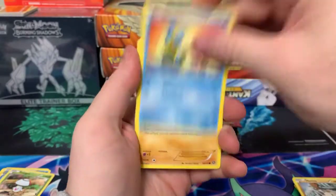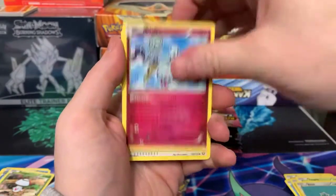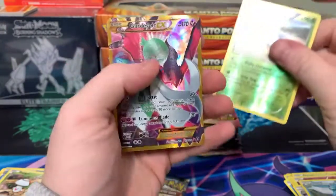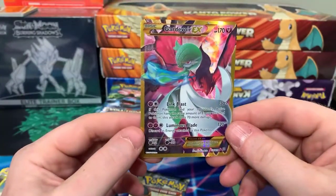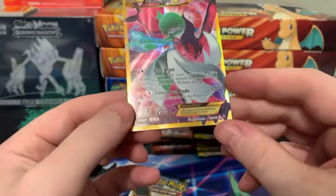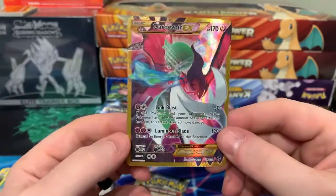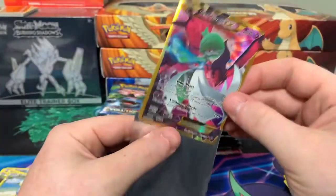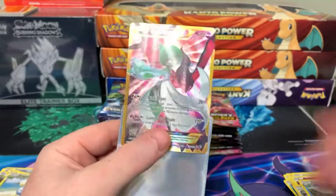I think last time when Shane opened some Steam Siege she got the secret rare Volcanion — not too bad of a pull — but the secret rare Gardevoir is what you want. And well, Shane, there you go. Just pulled the best card in the set — secret rare Gardevoir EX!